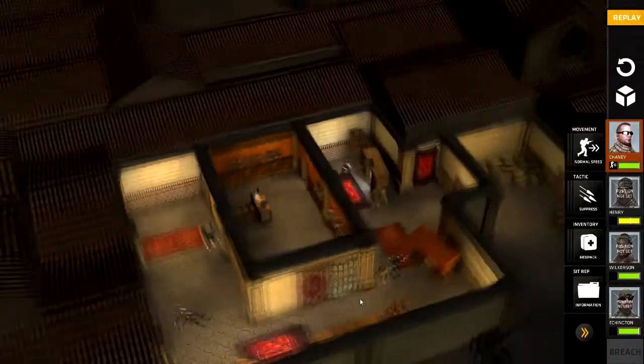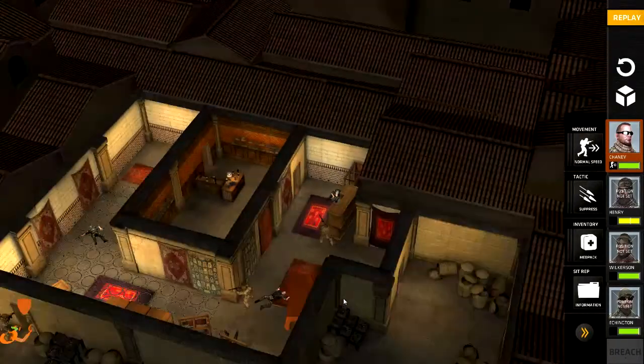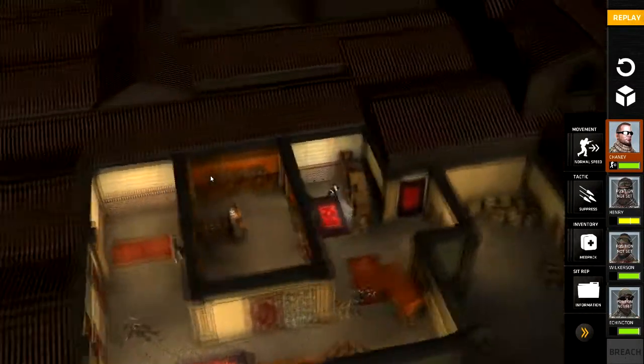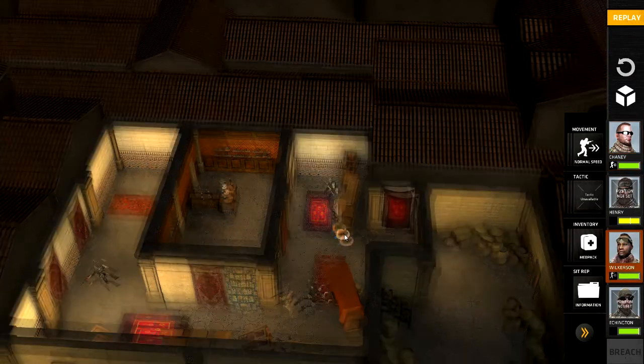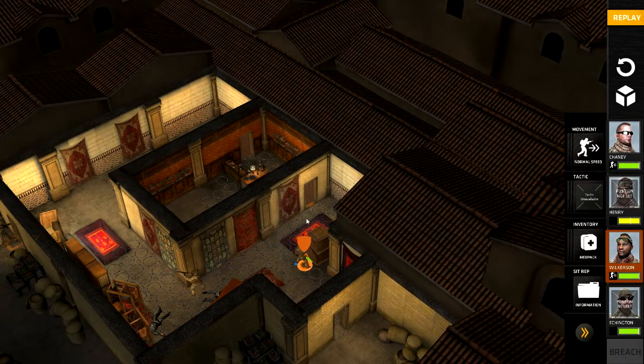That's what I'm talking about. Finally we did something right. Usually I miss something and one of our guys gets owned. Alright, we've got two entry points on this inner sanctum area. We're going to want them to split up and take one door each.